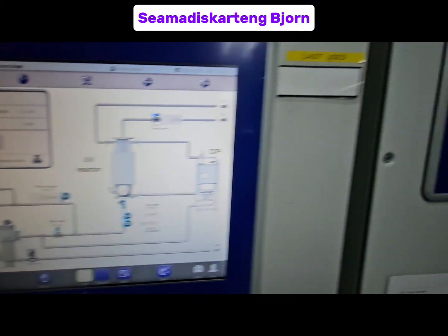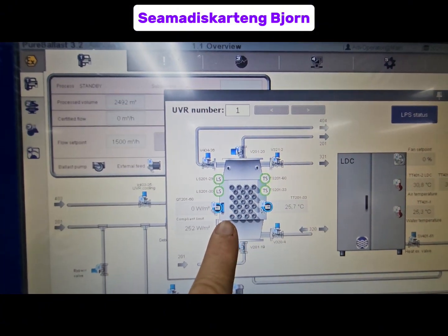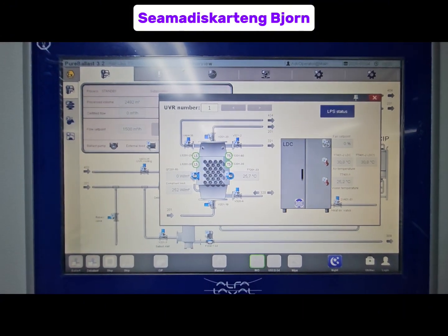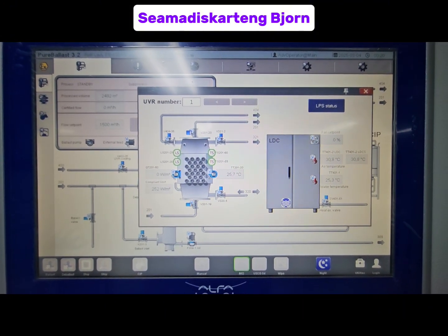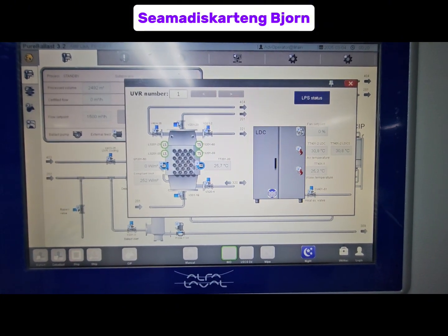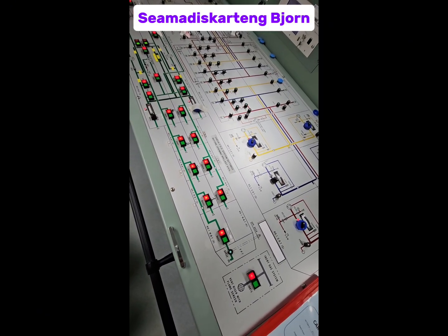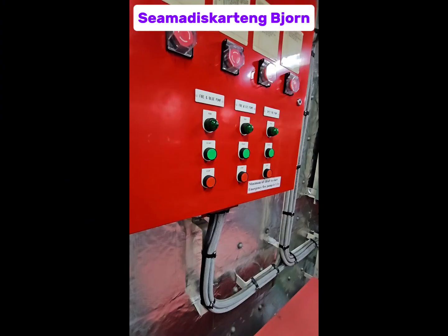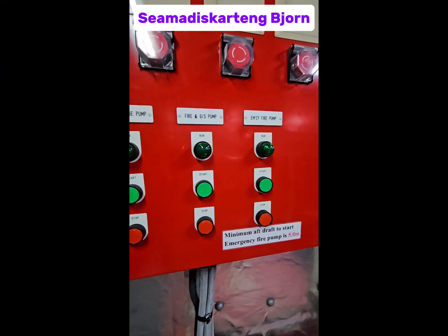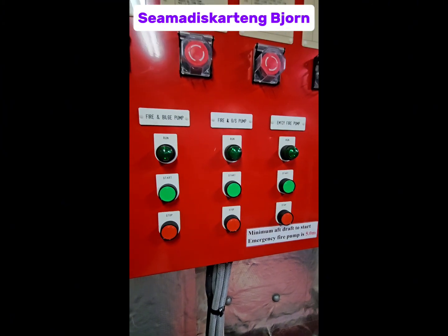First, before we press the ballast button, we need to put some water in our UV reactor. As you can see, it is empty. So we're going to order the deck crew to open the cooling valves and start the emergency fire pump. Once the cooling valves are open, you can start your emergency fire pump to soak your UV reactor in water.